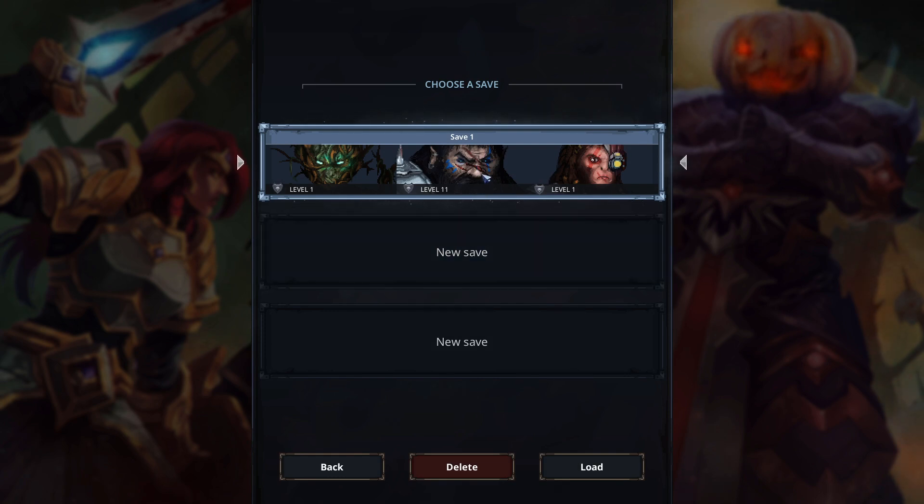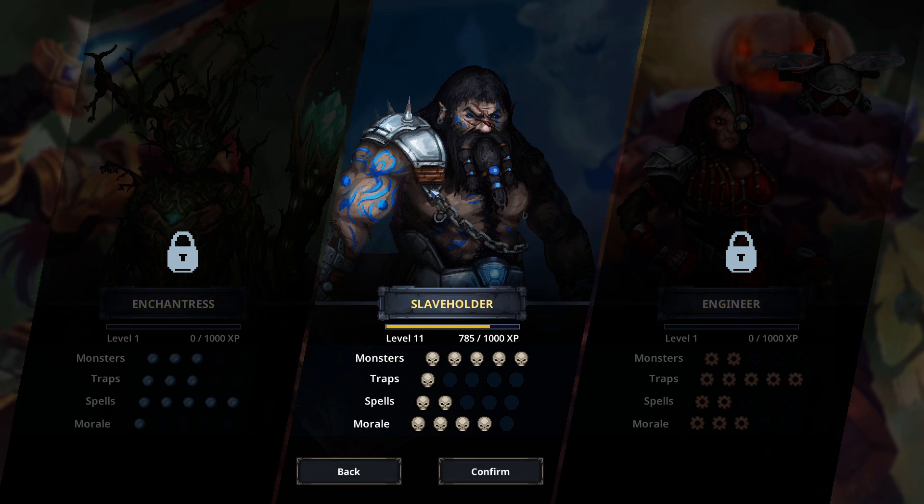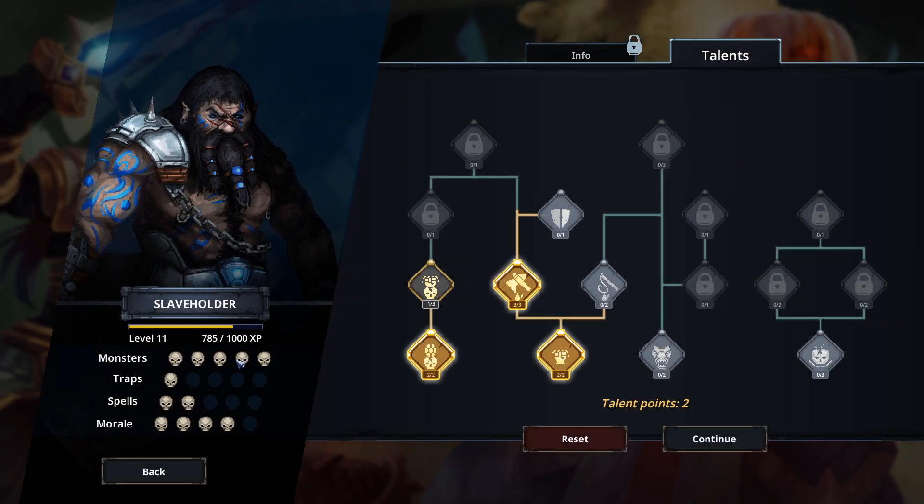As you can see, I've played this game a little bit, about five hours or so. This is a demo version, so currently of the three potential dungeon masters, the only one available to play is the Slave Holder. They do have slightly different stats — this one's good with monsters, bad with traps, kind of bad with spells, but decent with morale. Obviously when the full game is released, there'll be a lot more to it.